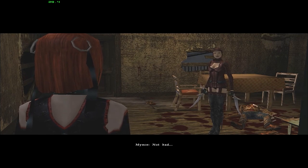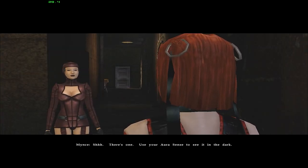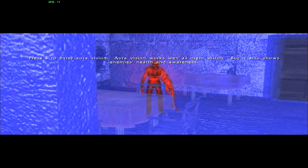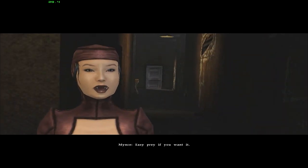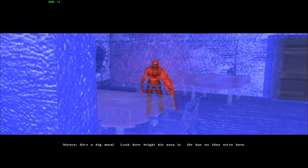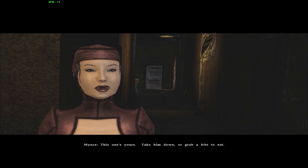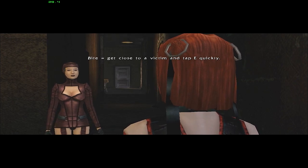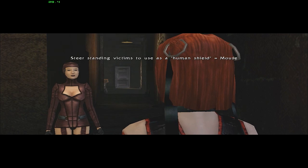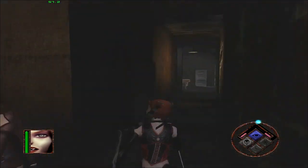So this game is pretty old, so the effects and animations are no longer considered the best — not bad though. 'Use your aura sense to see it in the dark.' That's pretty interesting. 'Easy prey — he's a big meal. Look how bright his aura is. He has no idea we're here. Take him down or grab a bite to eat.' What the hell? They eat those disgusting zombie things? I thought they eat humans or something. That's pretty weird. They must be like a different breed of vampires or something.